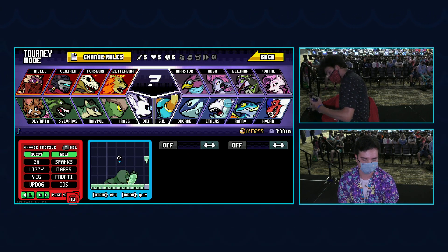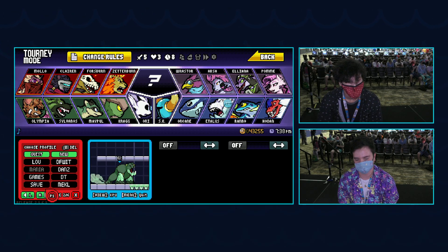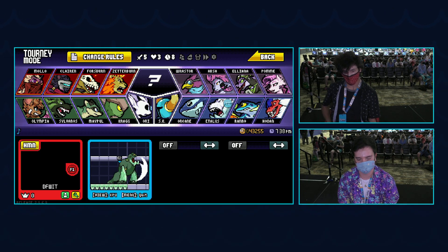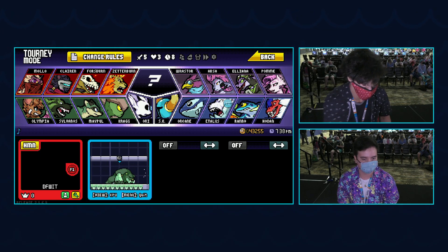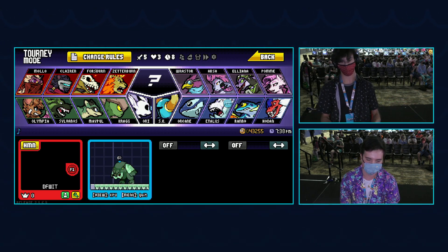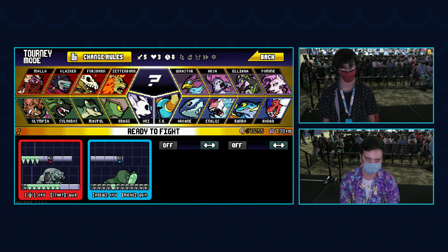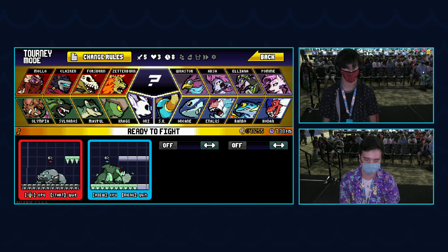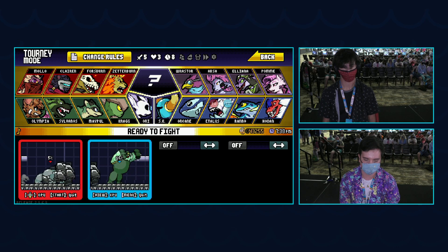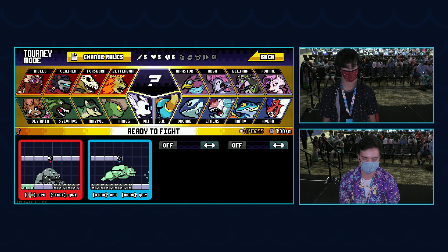Gotta practice getting the ice down on the field — very important. Also the baby dash jabs, which could be really big for Edalus with how much you slide on that ice. Edalus can get like — the ice gives Edalus the ability to zoom across the screen, but it also gives them the ability to do that little micro spacing, similar to the way moonwalks work — you still get that slide, just a little bit.